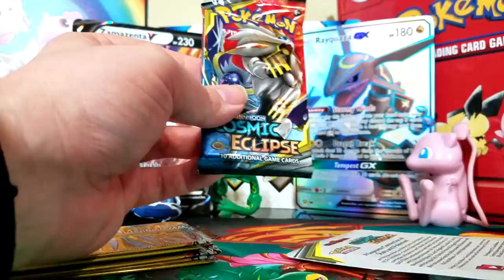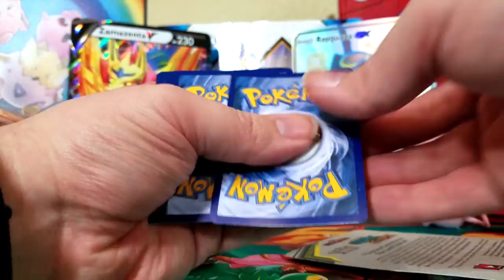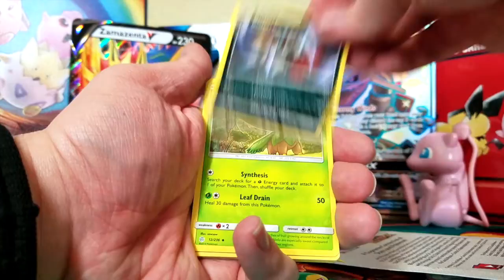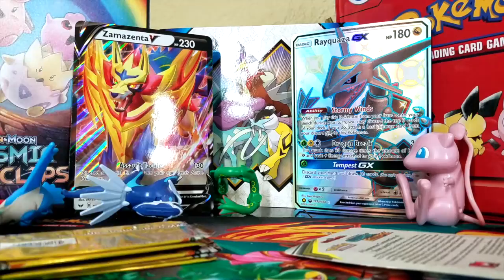Last regular big boy pack. Code card, four from the back: Steel type Energy, Sealeo, Bisharp, Tropius — one of my favorites — Alolan Grimer, Slugma, Chinchou, Cosmog, Pancham, Reverse Holo Spheal, and a regular Rare Walrein. You know what? That is okay.